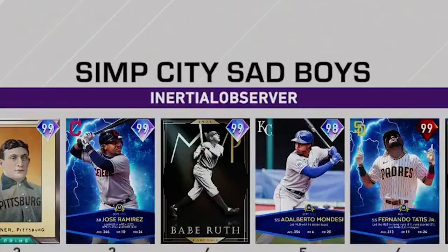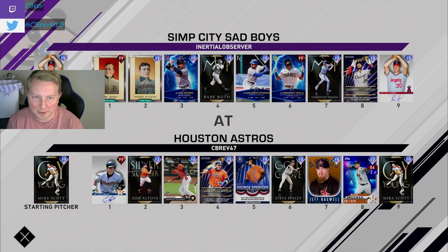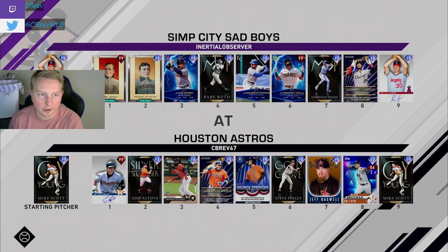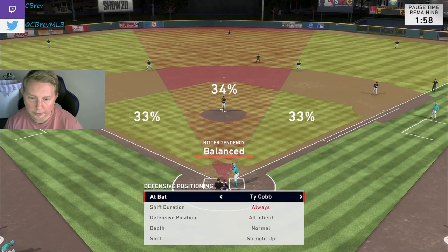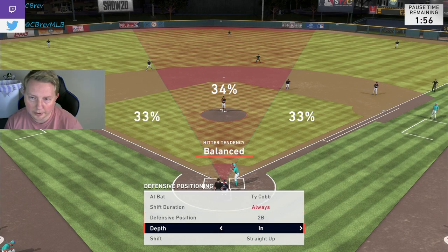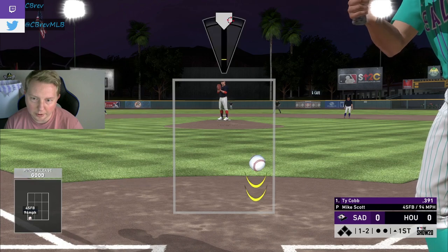Game number two — we're playing the Simp City Sad Boys. That's hilarious. We're throwing Mike Scott, who I have struggled mightily with. And we're facing Nolan Ryan for the first time in how long? The fact that we're facing Nolan Ryan and Zach Greinke in an Astros team build is honestly awesome. Tykov leading off. We're going to play Altuve in against him, at least initially, just to prevent the bunt. Mike Scott bringing back the MLB 18 memories.